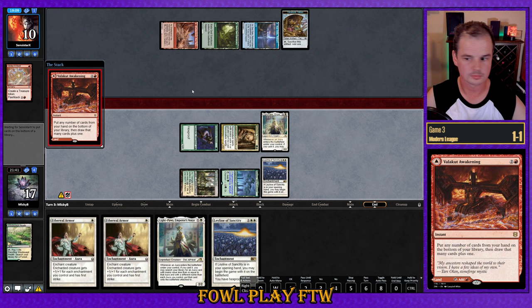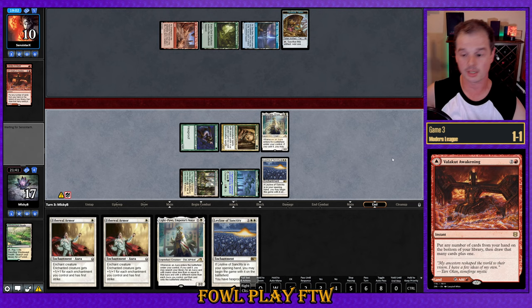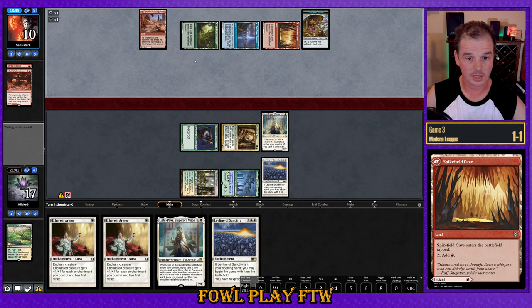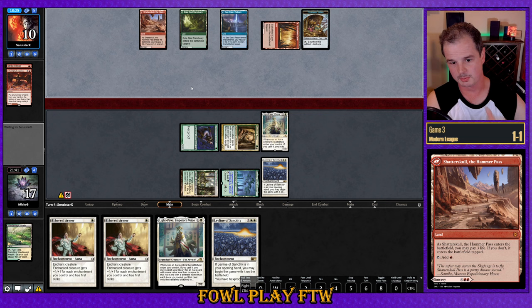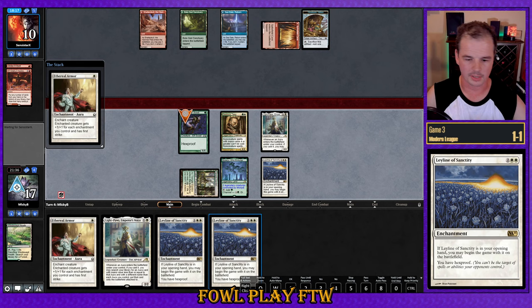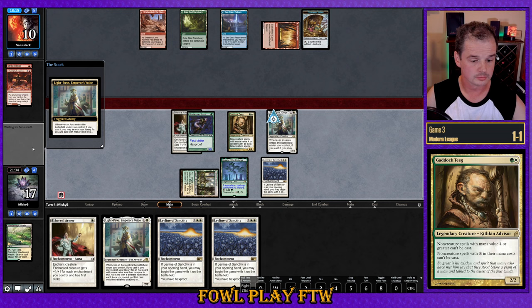Opponent with Valakut Awakening — they ditch all four cards for a fresh five in hand, draw step going up to six. They need an answer for what's going on. Opponent plays Spikefield Cave tapped — is this Recross the Paths now? They could also Engineered Explosives on one or two and pop it next turn. Actually, they can't Explosives because of Gaddock Teeg. So that line isn't available to them. Topdecking Gaddock Teeg — I really can't complain. Getting Rancor there, and this is exactly lethal.